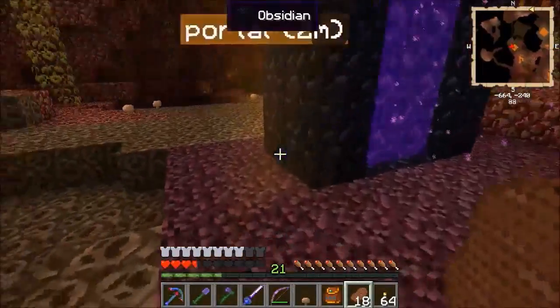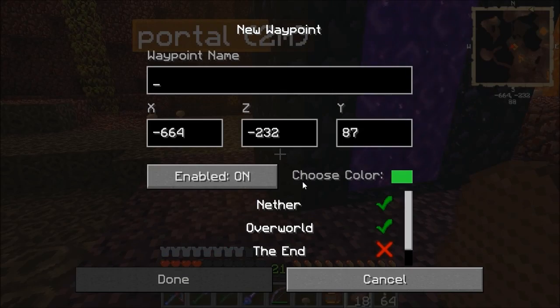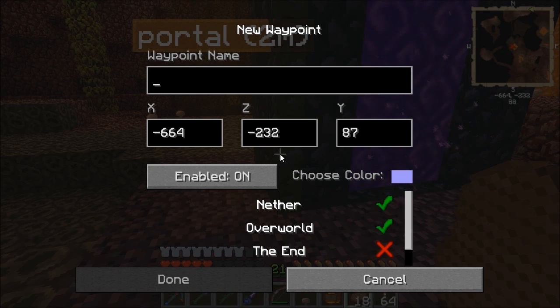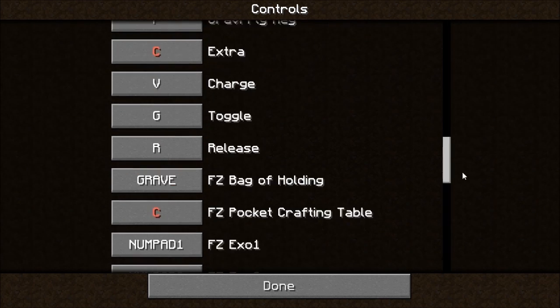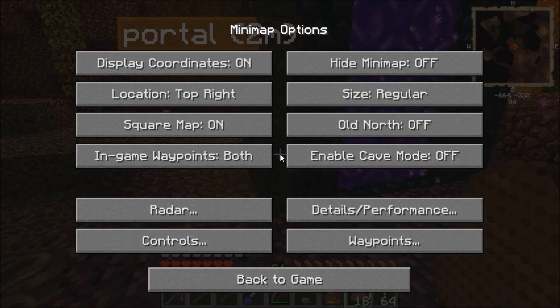These keys have changed by the way — M in this version is a new waypoint and B is your minimap options. Before, I think N was waypoint. They are the default options now — M and B — but you may have to change M because I think one of the Railcraft locomotive keys is also set to M. I'll just put them to something I don't use.